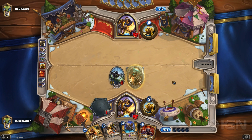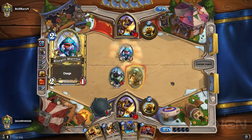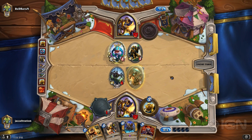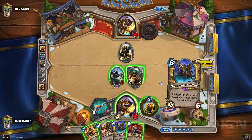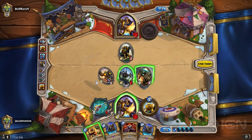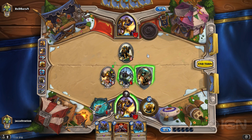I used Consecration pretty cheaply there just to get rid of the Doomsayer because I didn't want to lose tempo. I spent a lot of resources to get rid of that Doomsayer but I wanted to keep my board presence. I'm not entirely sure what I'm facing, although having seen two Murlocs I'm assuming it's an OTK Murloc deck. I pretty much just want to push as hard as I can and keep my board strong, especially since I know I'm going into a Mysterious Challenger turn.